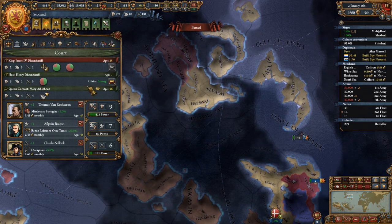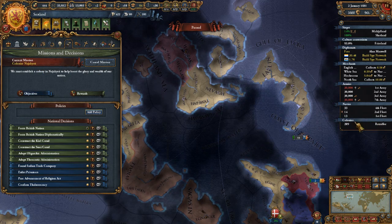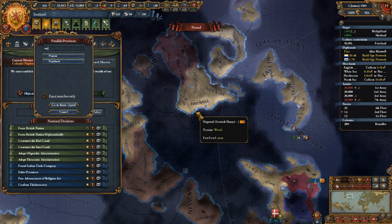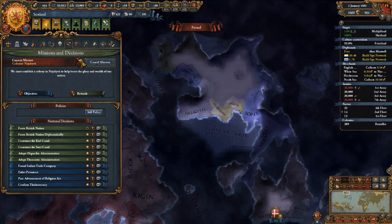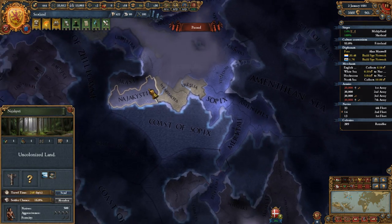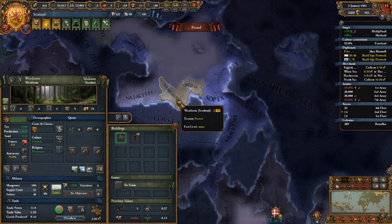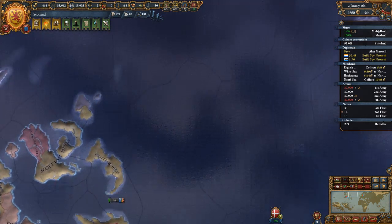Do I have a mission to colonize something that we haven't actually sent a colonist to? Let's find out where that is. N-A-J-A-something — this is the one I guess. Next to what we have, it looks like. Level 3 development, so it's not fantastic, and it's in Arctic territory. But next to this one there's an important National Harbor. Let's get to work on that one.